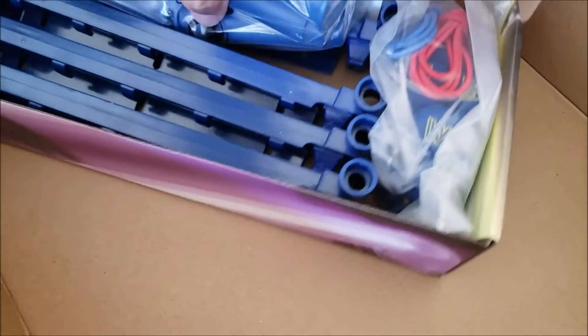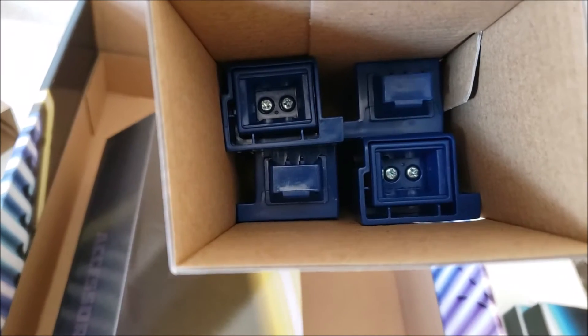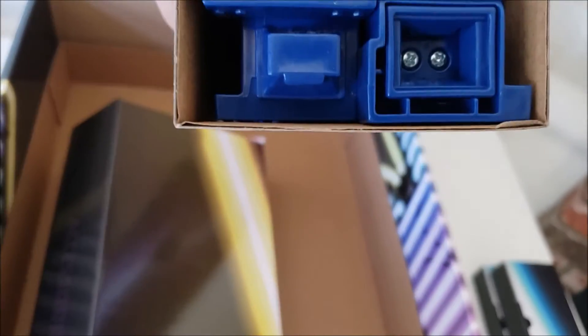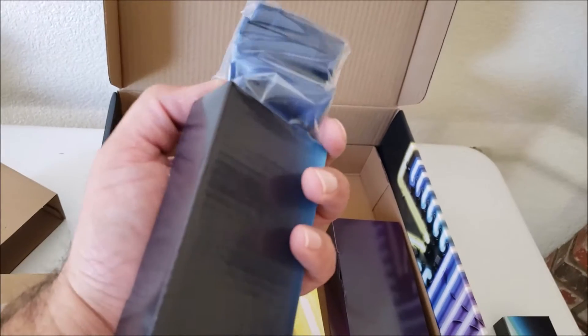Looks like the posts, your turnbuckle — these go on the bottom of the ring. We got those accessories and then we have these other accessories. I'm not sure what they are, I have to take them out. And then I believe these go on the bottom of the ring also. Let me get this thing together.